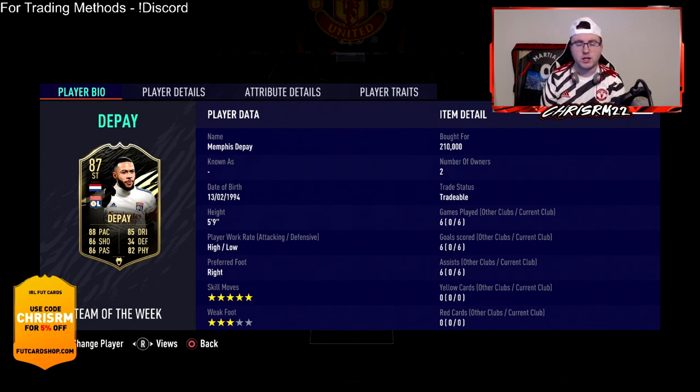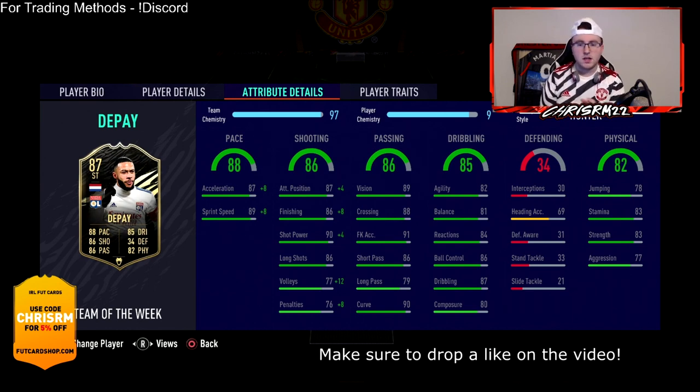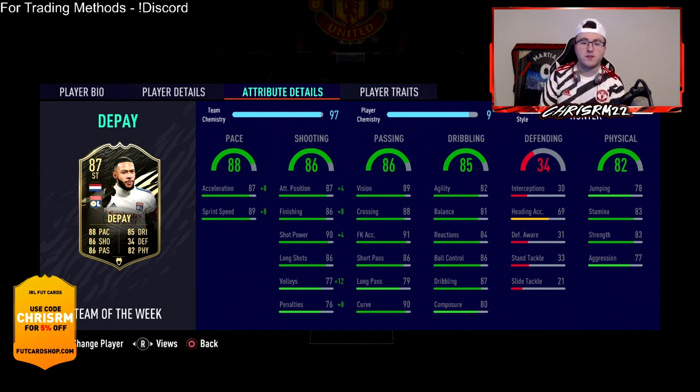My overall thoughts on the card: he's got a very nice looking card — 88 pace, 86 shooting, 86 passing, 85 dribbling, 82 physical. Something I noticed a lot was definitely his dribbling. I loved his skill moves. The five-star skills really helped me create space. He has good stamina, okay composure. I used a Hunter chem style to up his finishing and pace a little bit.